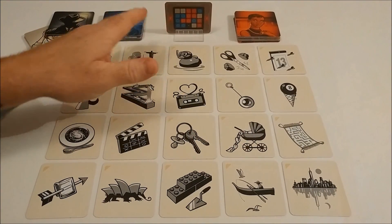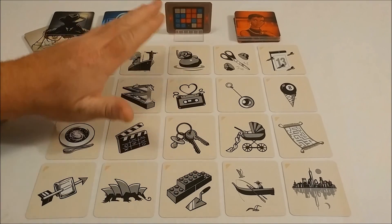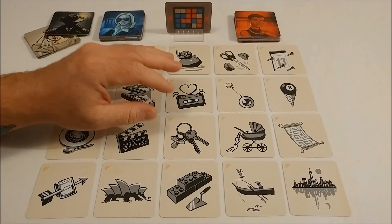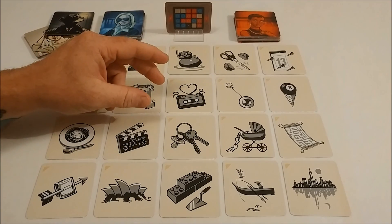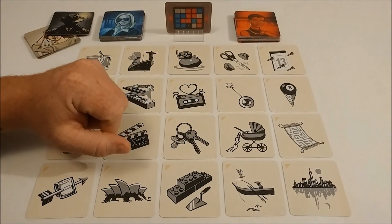If you've played Codenames, in essence, you've already played Codenames Pictures, because the rules are the same. I'll go over a few key points just in case though. Instead of words, we are associating imagery, and the cards are laid in a 4x5 grid.